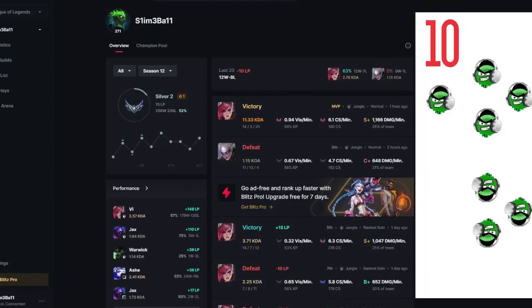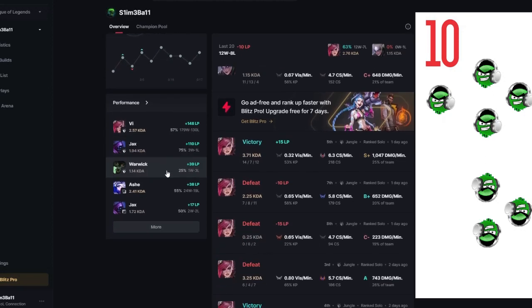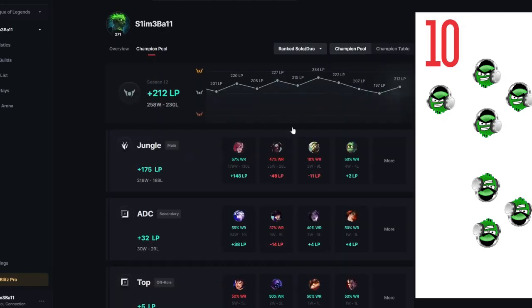Let's take a look at what Blitz has to offer in the user interface itself. On your profile page, it has your match history in the middle. You can click in and see the postgame setup. On the left is your Season 12 Ranked Journey. You can filter by all different game modes and categories. Beneath that, there is your performance with each champion that you play. If you choose to click on the arrow, the more button, or the champion pool page, it will take you to the champion pool. It is a more accurate breakdown of your LP. You can see your games played and win rate, as well as your LP gains and losses by champion. I really do like this feature. It boosts my confidence when I see that I am still hovering at around a 60% win rate with Vi, climbing like a boss. That ranked grind can be frustrating sometimes.